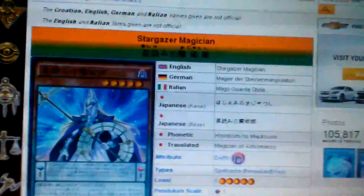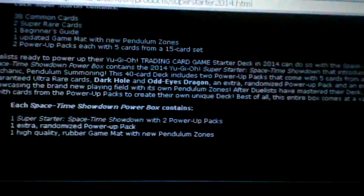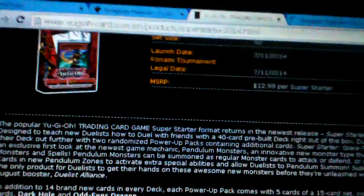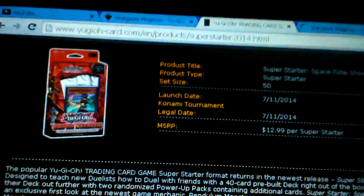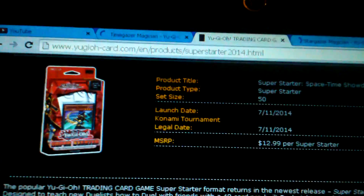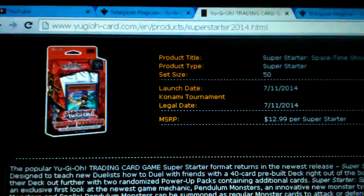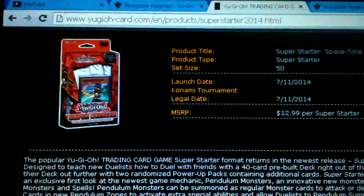We can complain about the name all we want, but we're still gonna use the product and buy the cards because pendulum monsters are going to be pretty OP. Don't forget to check the description for links to my giveaways and my Facebook channel. This has been Grey Wolf Vino, and that's all.